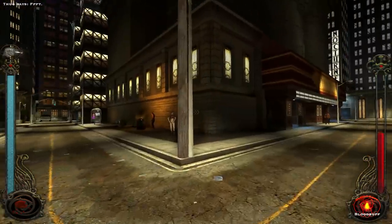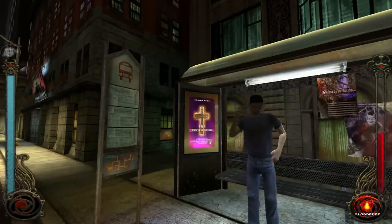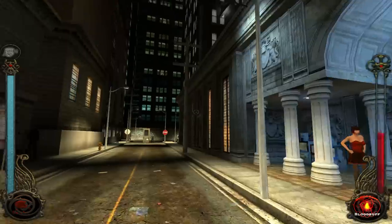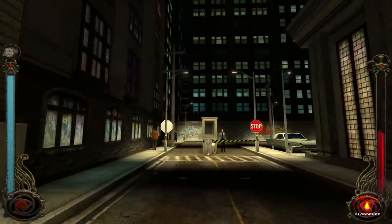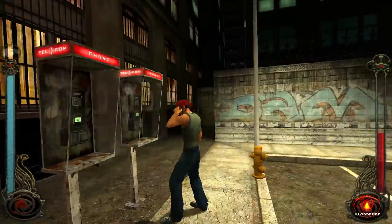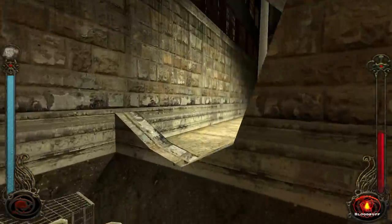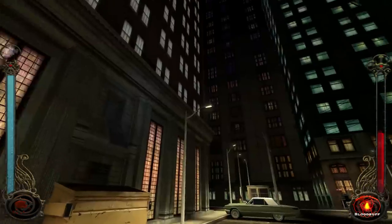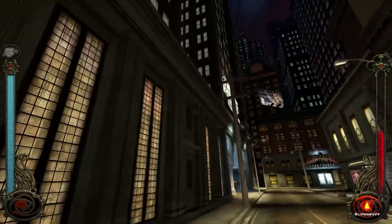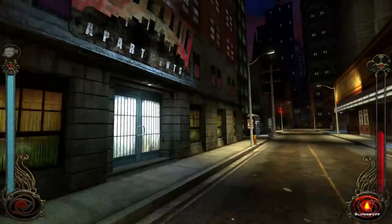Those guys look like people from the Sabbat Warehouse. Nocturne Theater. Empire Arms. Hotels. He looks familiar. Look at this — okay, that's cool, that's a way into that area. What is this? This is the hotels. Alternative to the front door. Here's the Skyline Apartments — we need to go there at some point.